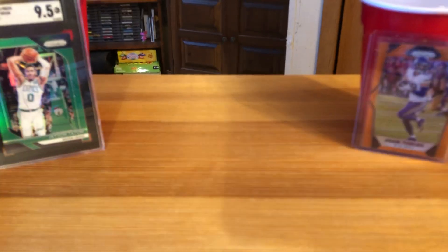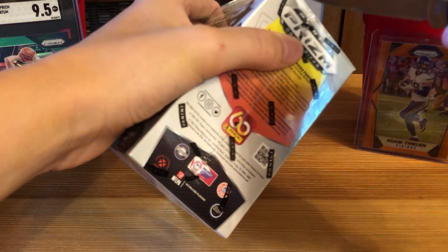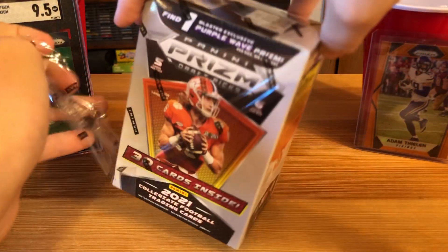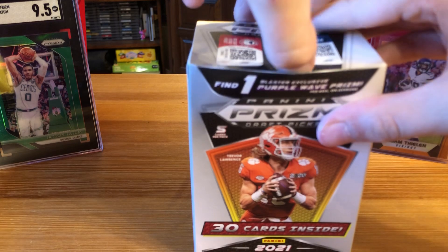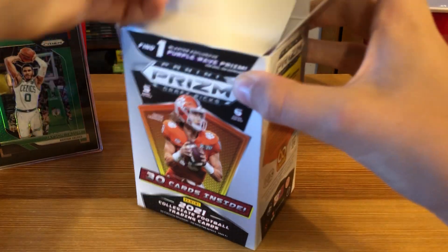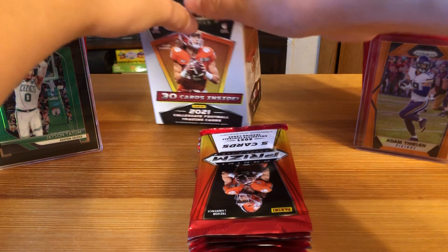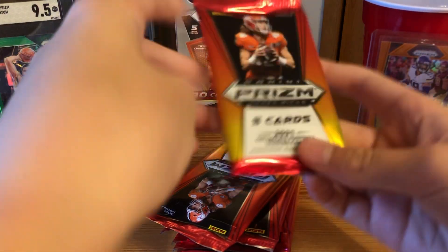Now let's get to the Prism Draft Picks blaster! Out of this one we're looking for the green pulsars, and we get one purple wave prism per box on average — though sometimes they get you with that 'on average.' We've got six packs of Prism Draft Picks. First pack — Prism!